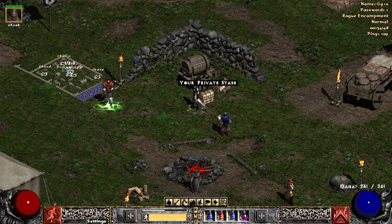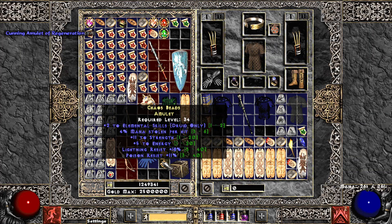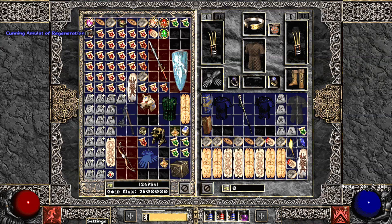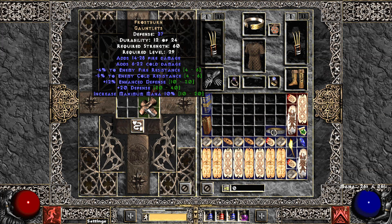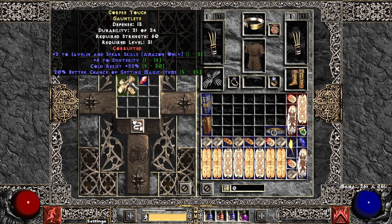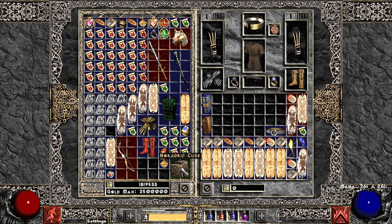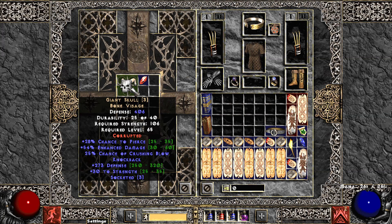This could have been good — that's not good. I got these Frostburns, I want to make an ice bow Amazon with these, so hopefully I get 10 IAS on them — and they bricked, that's unfortunate. Got a Giant Skull — I think best case scenario for this helmet would be three open sockets. Three open sockets! We're on fire today.